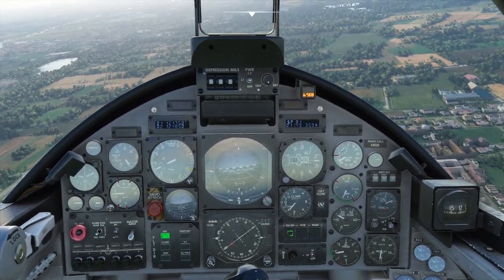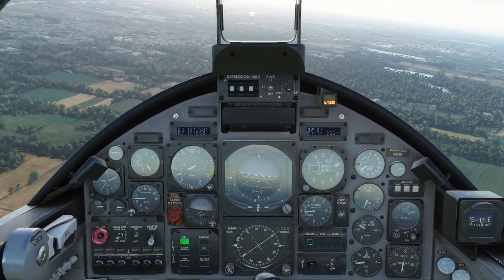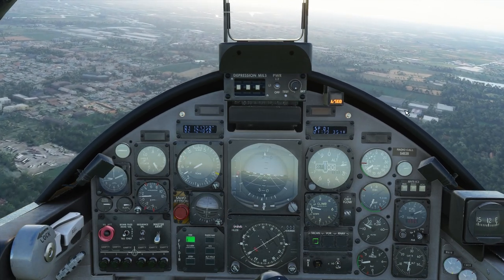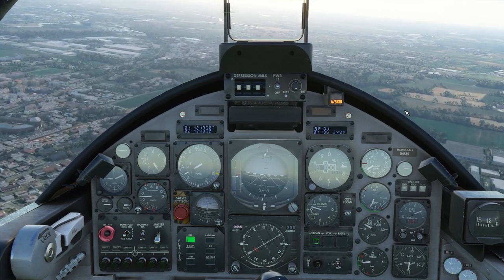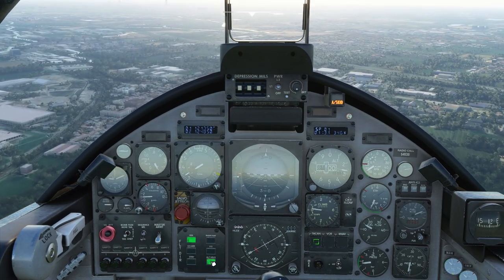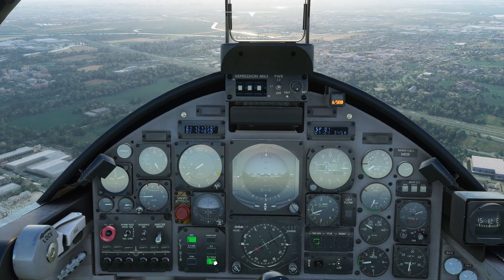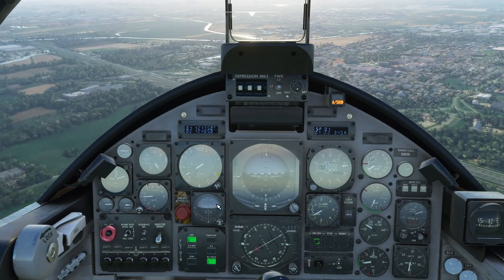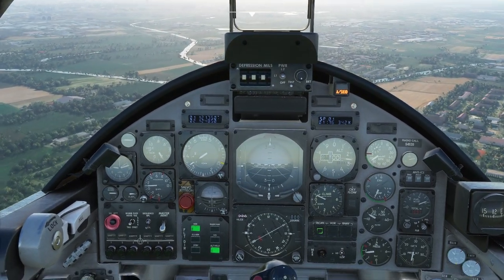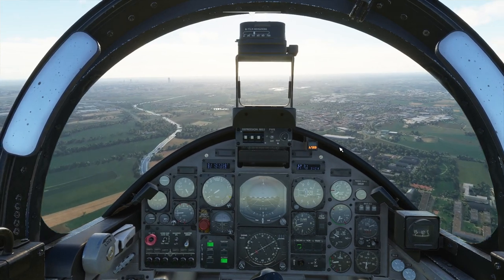I looked at the manual — it didn't say anything about the autopilot except that the flight director panel existed. It has a lot of checklists that look like they're basically from the official stuff — all sorts of diagrams that look like the official procedures for the plane. Altitude hold? No? I don't know if the autopilot is doing anything. Maybe there's some other autopilot button I need to use.